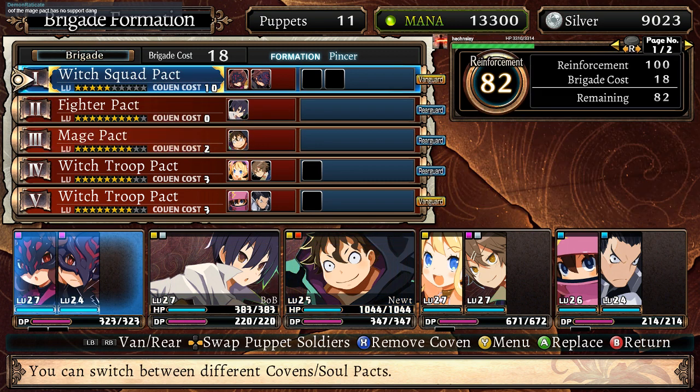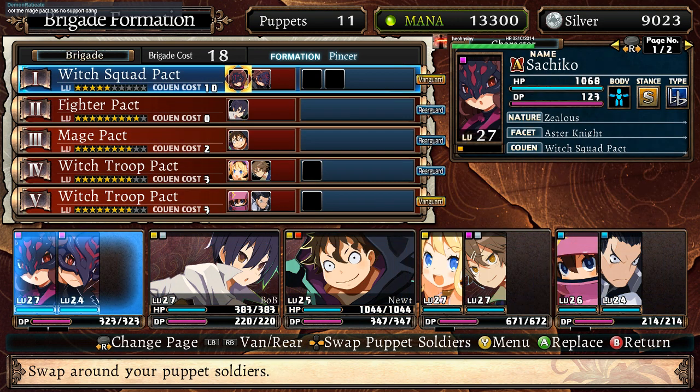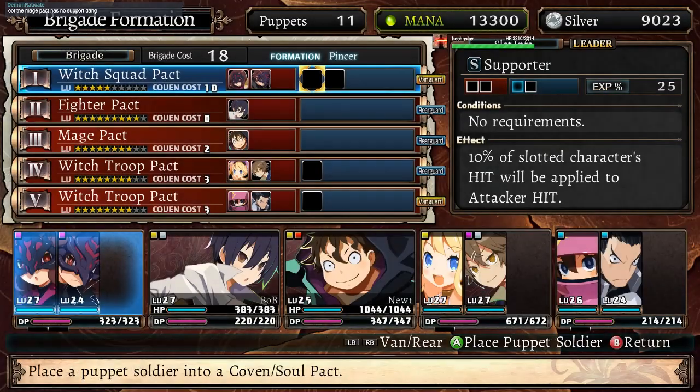We can fit our new characters into supports right here, like these areas, and still do fine. They'd just gain experience and start getting some bonus stuff tied to them. If you want, Demon Raticate, don't hurt yourself too much trying to think of a formation for us.